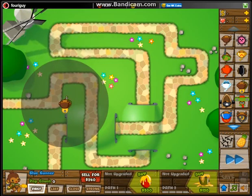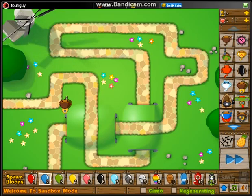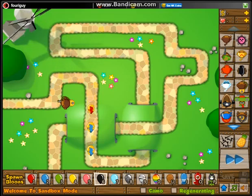So you can place him down, and basically what he does is he just shoots the other balloons with glue, and then they slow down for a while.